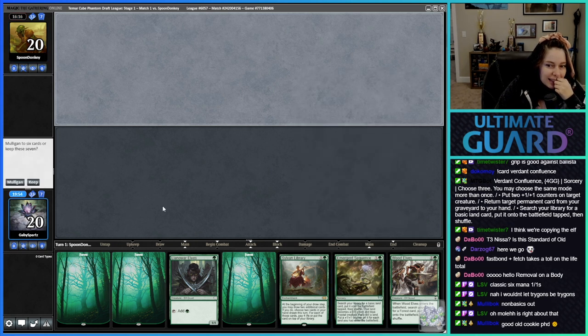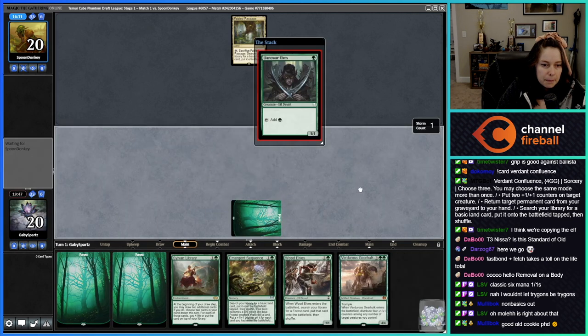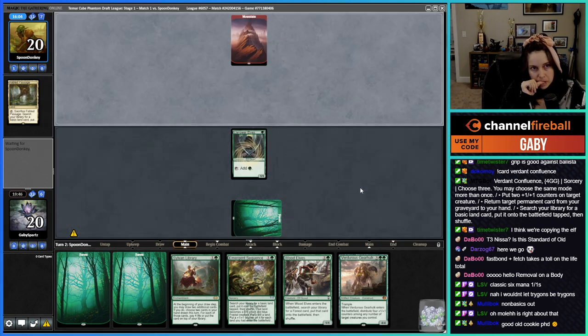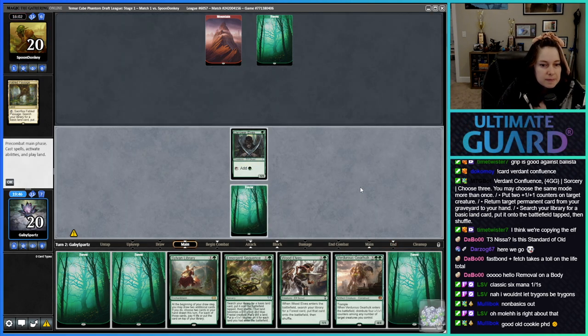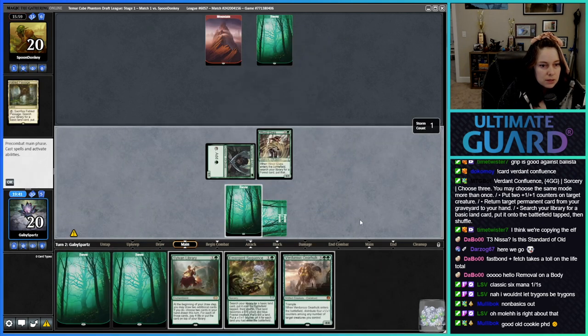Emergent Sequence looking kind of sketchy. No Fast Bond — they might still have it. Mountain, mountain — interesting. Wood Elves!